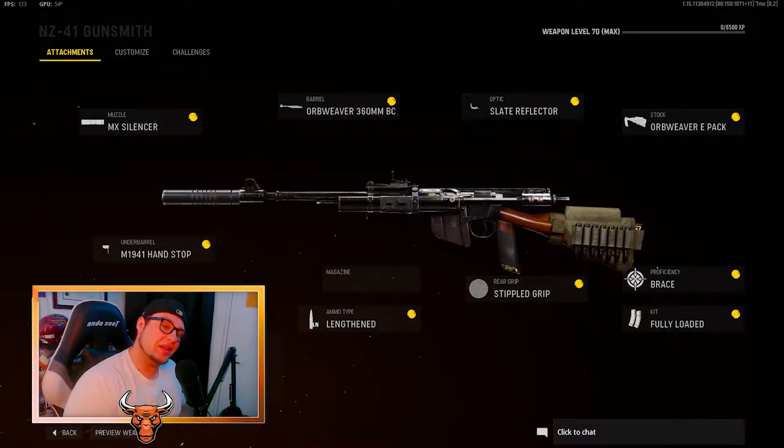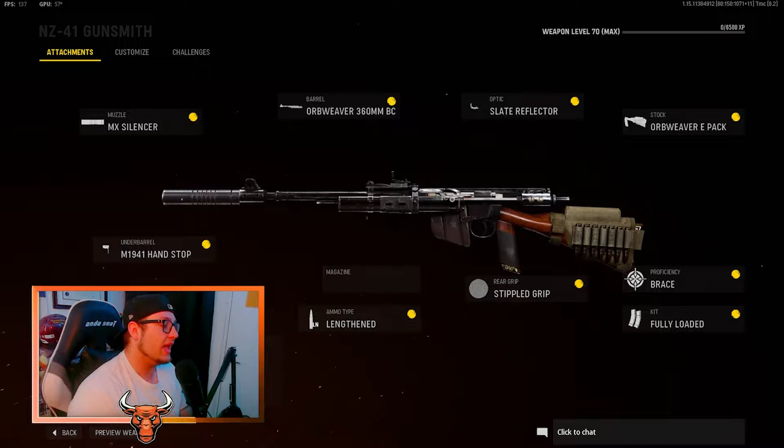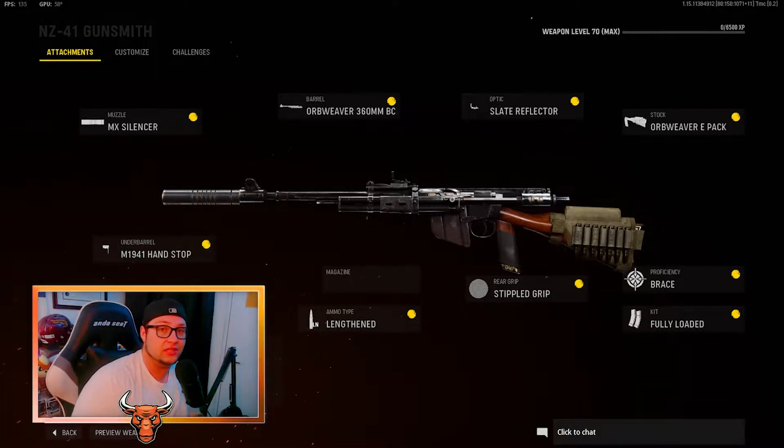Here we have my class setup for the NZ-41, so let's get straight into the attachments. First on the muzzle is the MX Silencer. On the barrel is the Orb Weaver 360mm BC. On the optic is the Slate Reflector. On the stock is the Orb Weaver E-Pack. On the underbarrel is the M19-41 Hand Stop. The ammo type is Lengthened. On the rear grip is the Stipple Grip. The proficiency is Brace and the kit is Fully Loaded.